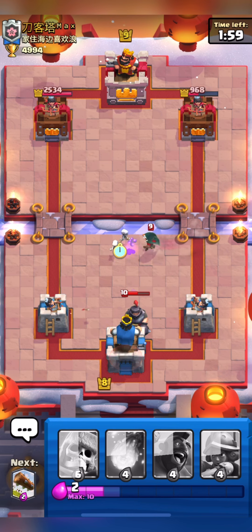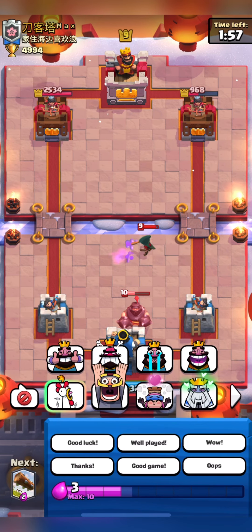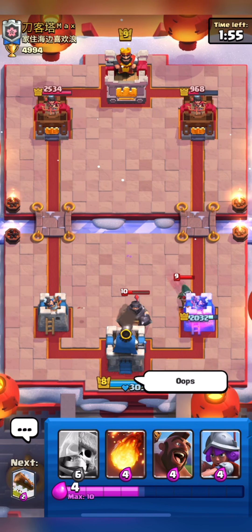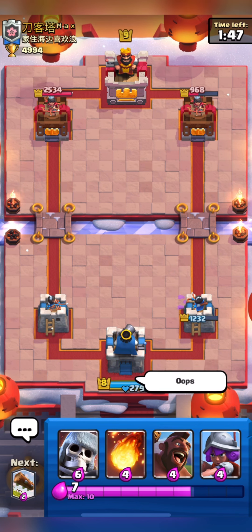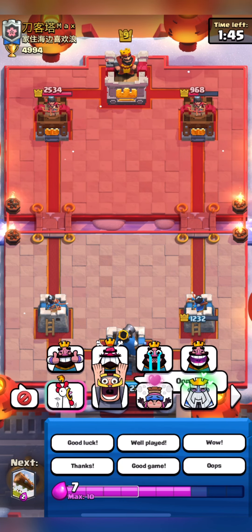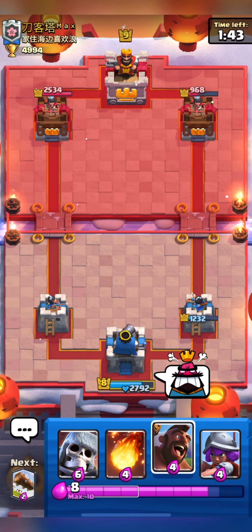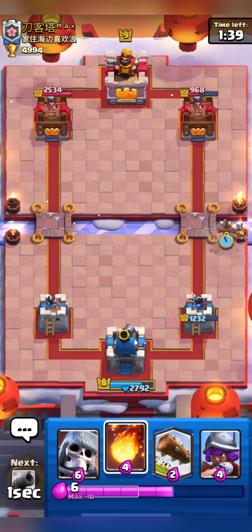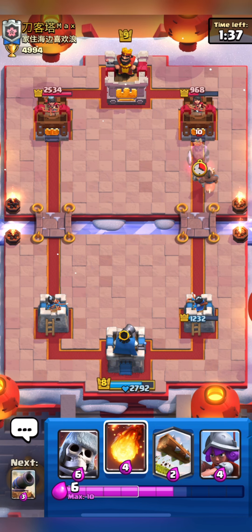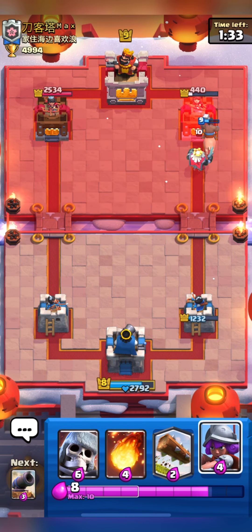I will try to distract his Bandit for a bit but I can't do it for long, so I will take the damage from Bandit as I can't waste my Fireball on her. My Tower is down to 1232 but we can still win as we have the damage lead. I am going in with my Hog — I don't think he has Skeleton Army for Hog and our Hog will get 2 shots.